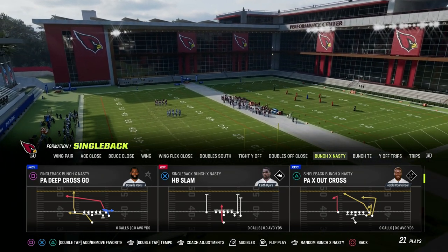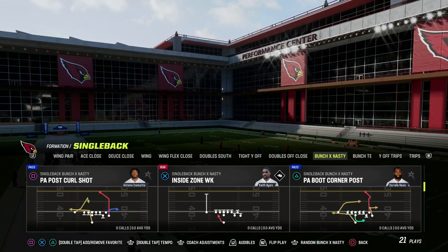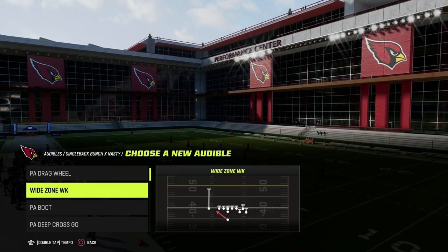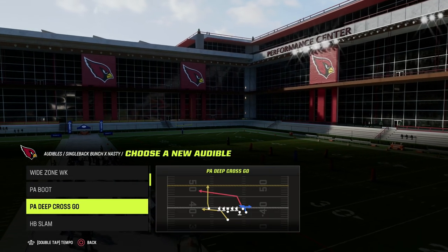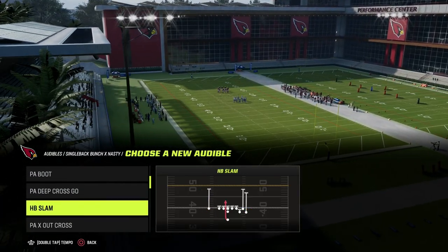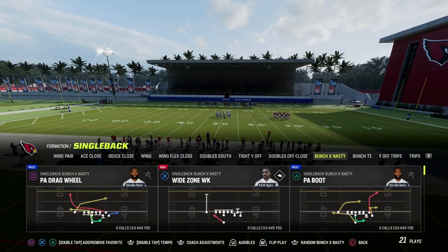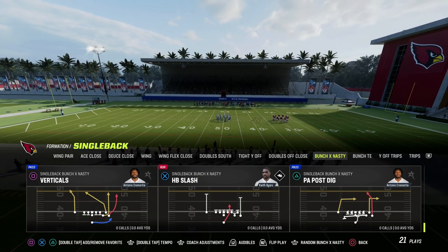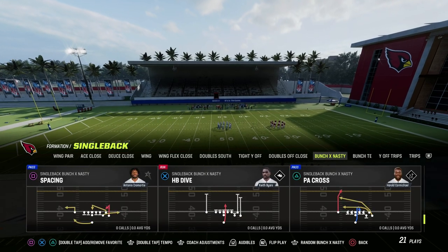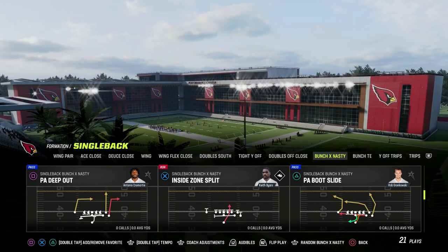The play we're going to be talking about today is really looking for essentially a crossing concept or crossing route. I'm going to set a couple of audibles so that we can get on the field and into some route combinations. You're mainly looking for play action and some type of crossing route, ideally coming from the slot wide receiver.